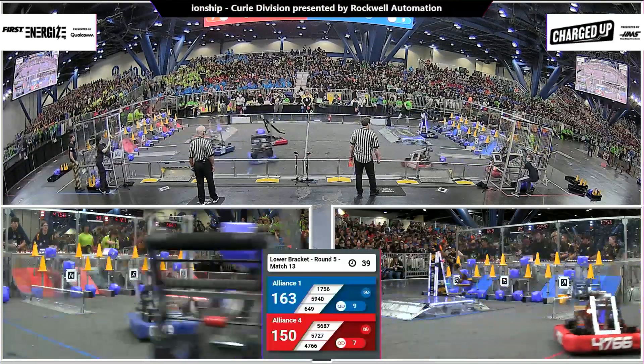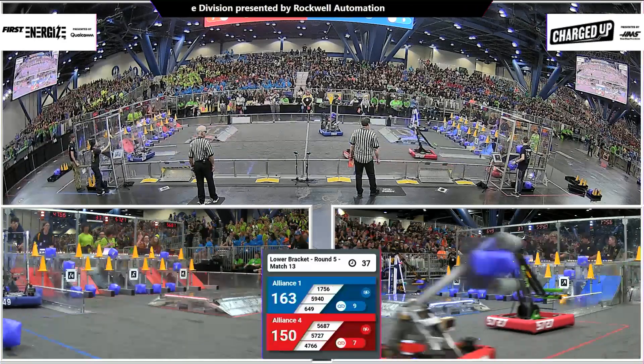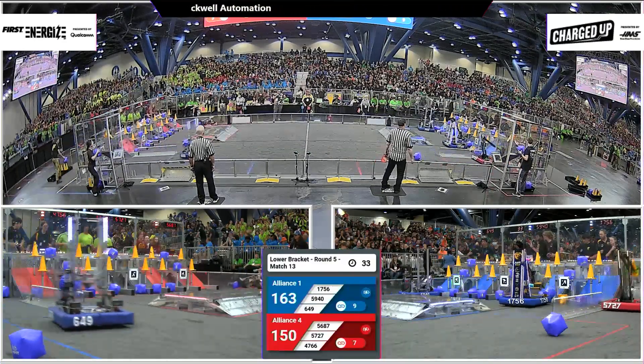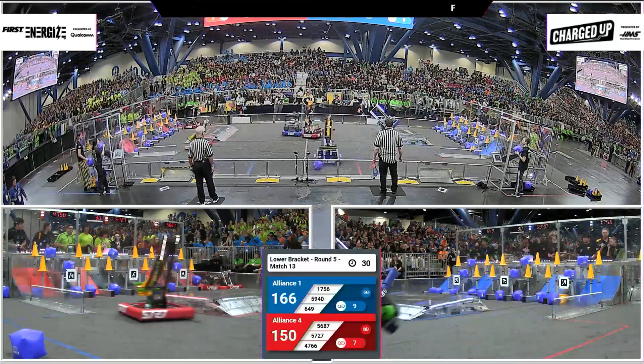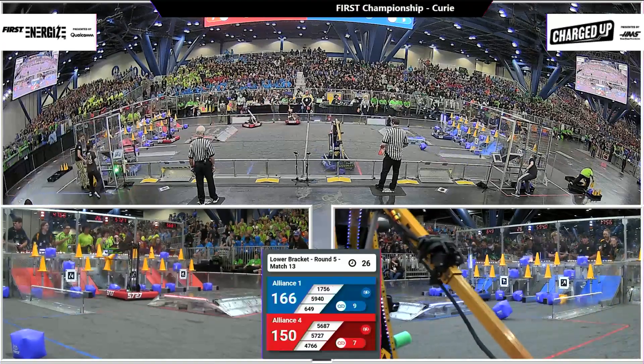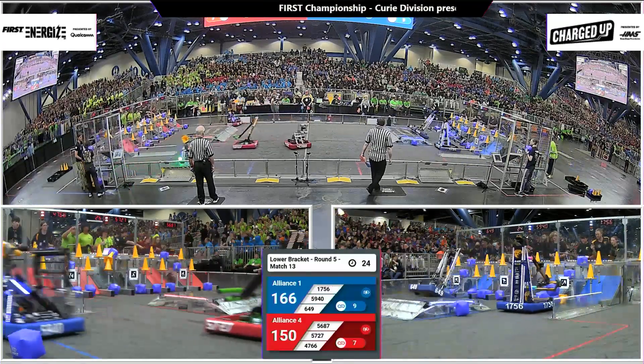Blue Alliance has filled the grid. They are now supercharged. Let's see what else they can put on the board. 17-56 with a cube in the bottom row. 163 points on the board as we get to 29 seconds. Red Alliance getting ready to be supercharged themselves.